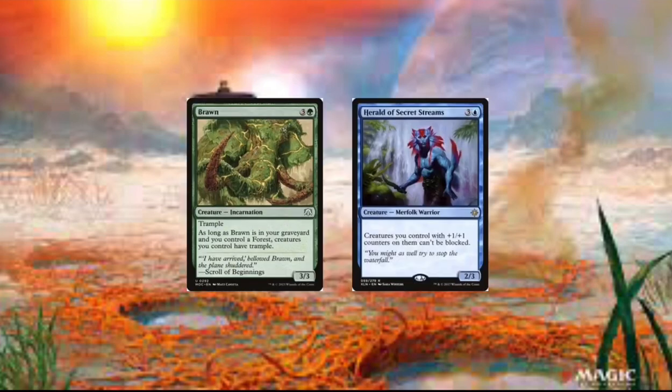Then we got Herald of Secret Streams. And this card's just really good — it's like $5 or $6. It just makes our creatures with +1/+1 counters on them unblockable. That's amazing for our commander — that's just a basically free shot kill.